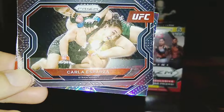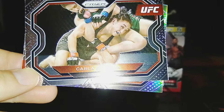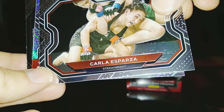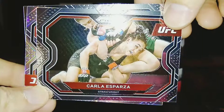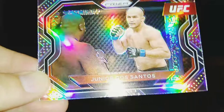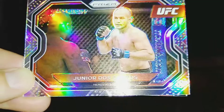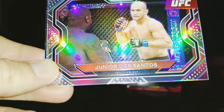Behind Diego, we have a baseline Carla Esparza, the Cookie Monster — one of the top strawweights. She lost her belt to Joanna back a few years ago, had some ups and downs, but now Carla's getting back on a little bit of a win streak. And behind that, we have a silver prism — I think our second silver prism. Oh yes! I am so excited about that silver prism JDS! This box is definitely for me. Not only did I get his base card, but now I got a silver prism Junior Dos Santos. I am phenomenally happy about that — a fantastic card. I love me some Junior.